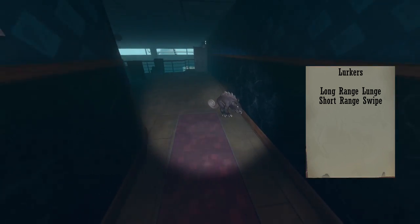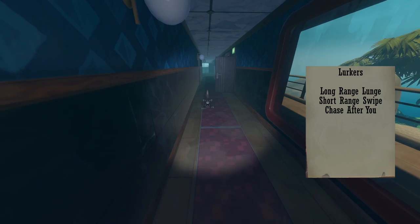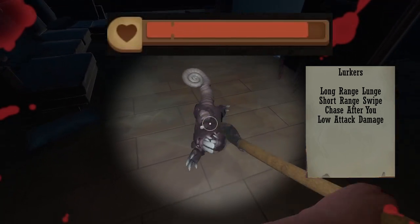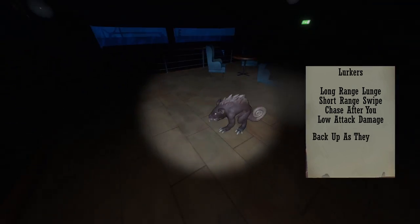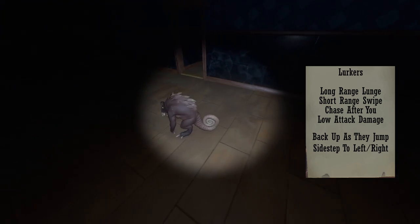Lurkers jump from a fixed distance away, so if you run away from the lurker, they will chase after you until they are in attack range. Lurkers don't hurt that much when they hit you, but since there are a bunch of them on this boat, try your best not to get hit. The best way to avoid their attacks is to back up as they wind up their jump.